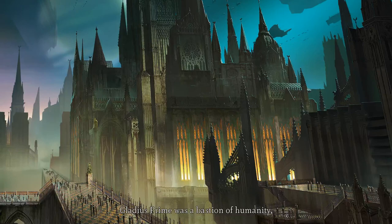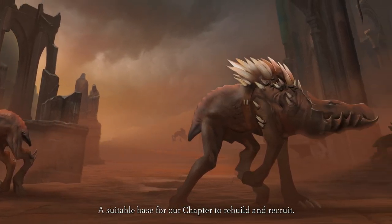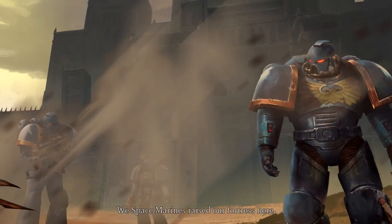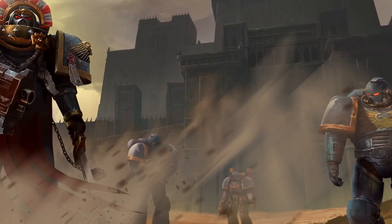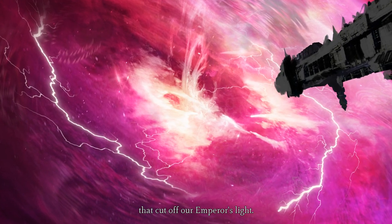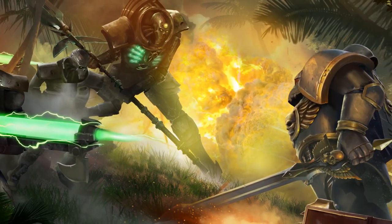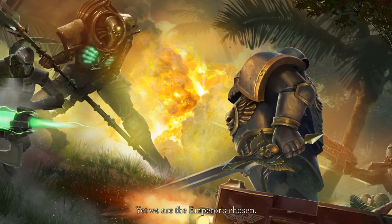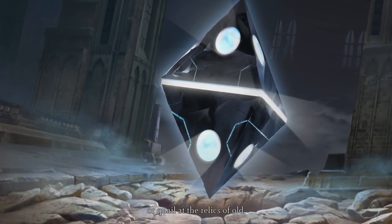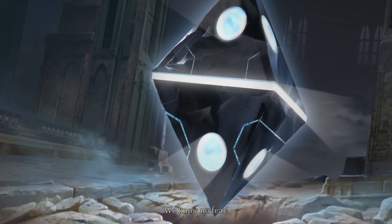Gladius Prime was a bastion of humanity, newly colonized, a suitable base for our chapter to rebuild and recruit. We Space Marines razed our fortress here, grew strong again, but the orc invasion brought a warp storm that cut off our emperor's light, and the dread necrons crawled from the earth beneath our feet. War was on all sides, yet we are the emperor's chosen. We do not dread the dark, or quail at the relics of old. Terror is for those who oppose us. We know no fear.